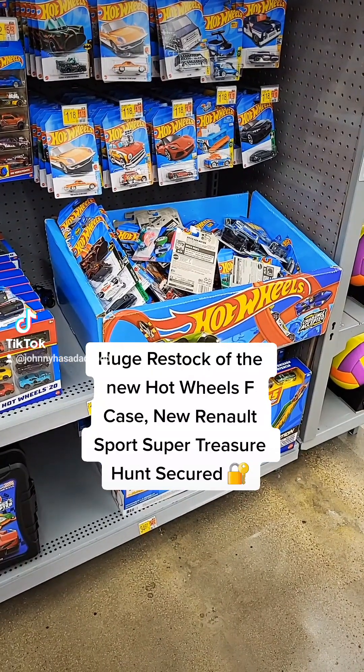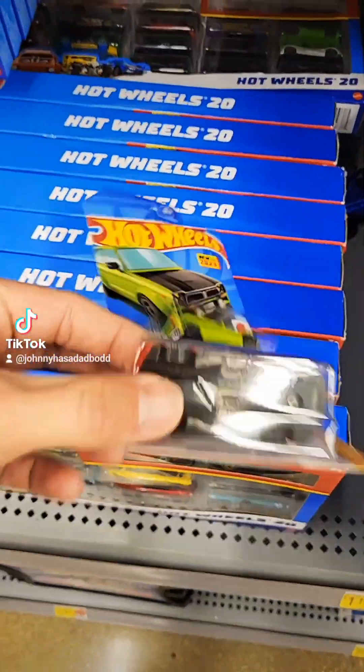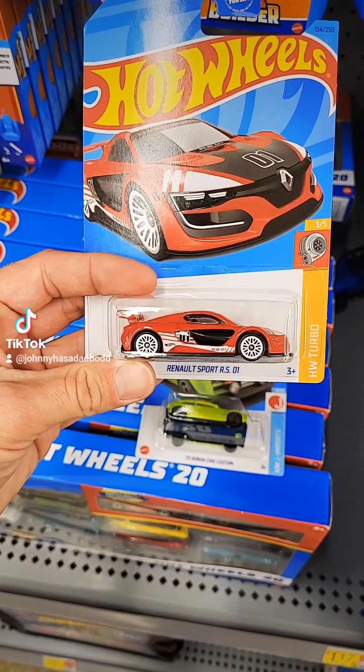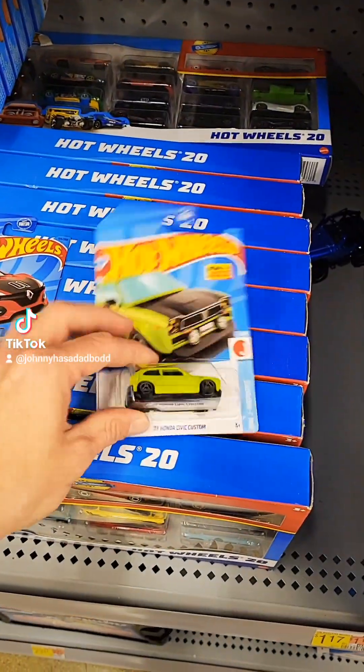Decided to stop by my local Walmart on the way to work this morning. Check it out — got full pegs, it is the new F case restock. Here's the super treasure hunt you want to look for: the Renault Sport RS01. This is just a mainline version of it. It will have the gold flame underneath if you find the super. Pretty sweet new case.